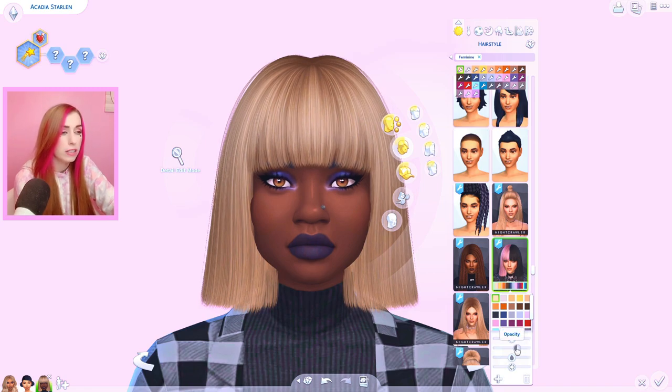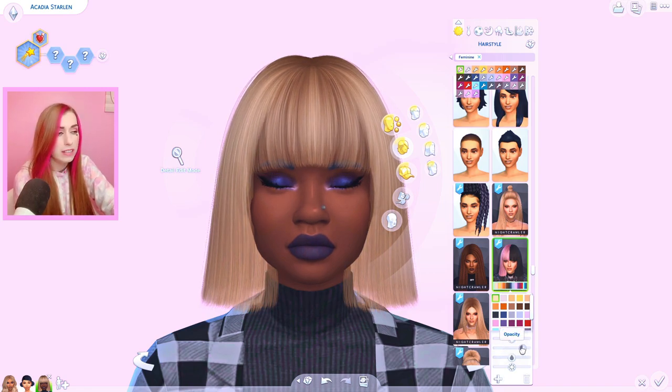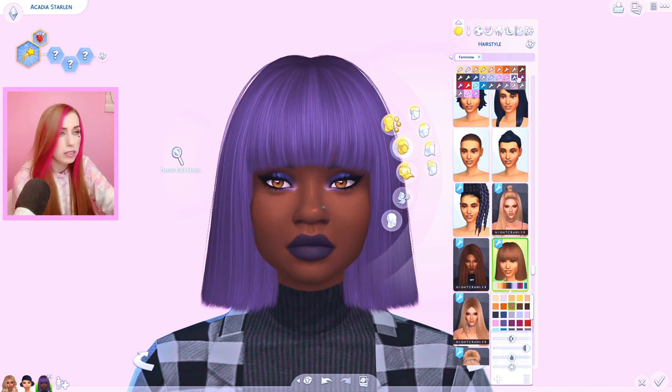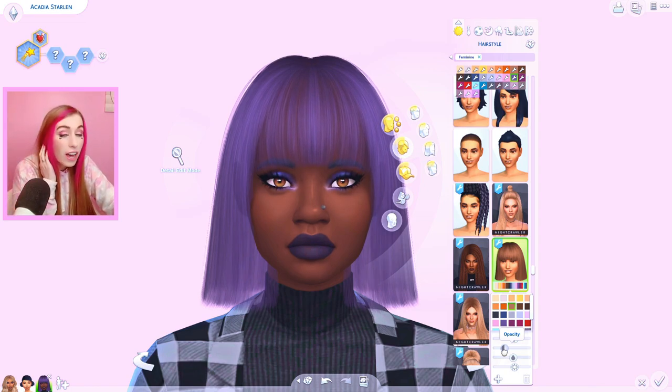I was under the impression that it didn't work for custom content, but apparently it does. There are the colors here but this part confuses me. Let's select this purple - wait, does this one not work? I don't know if they all work. Whoa, the hair is like disappearing - hold on. We gotta make sure we don't have any nudity when we do the clothes, because you can make the hair transparent. That is so cool!